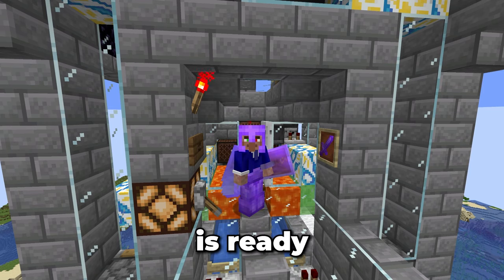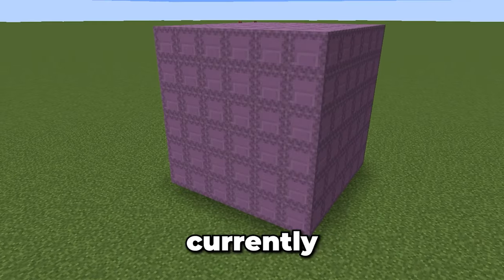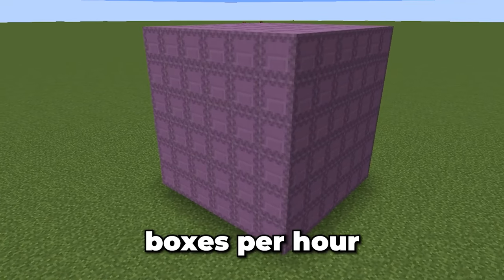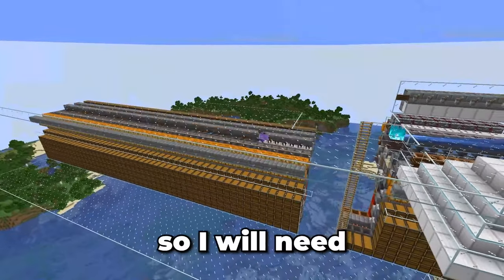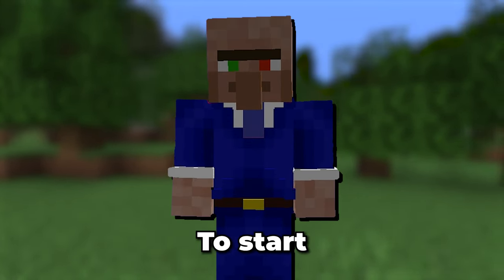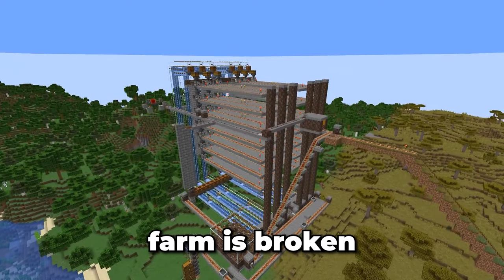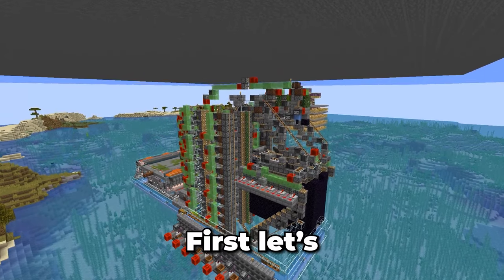Now this farm is ready to go. Before I use this farm I need to deal with the storage situation. As it currently stands we will go through 300 shulker boxes per hour that we use this thing, but I plan on expanding this so I will need a lot more. The issue is that I can't currently craft that amount. To start, my shulker farm is completely broken and I farm all of my wood manually. Let's fix that — first, let's work on a wood farm.